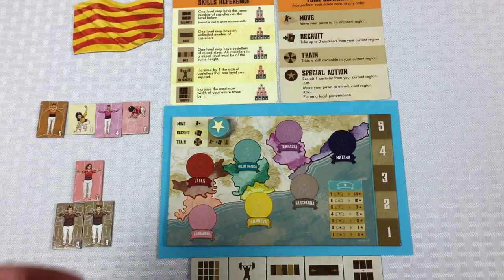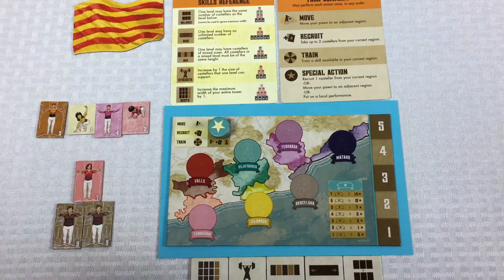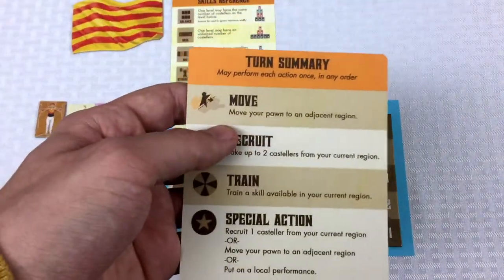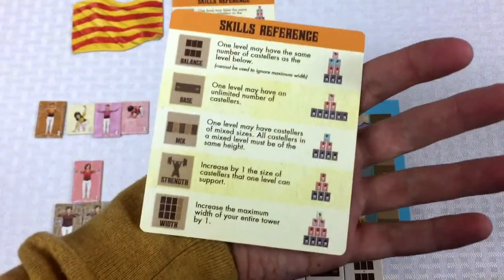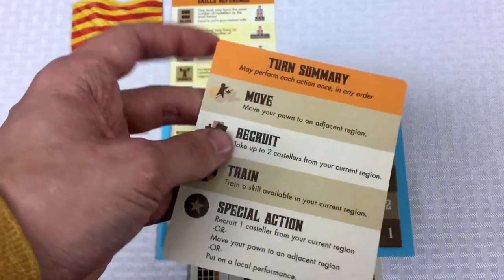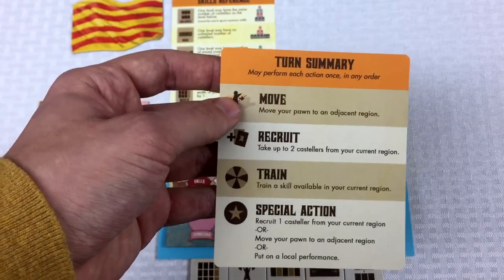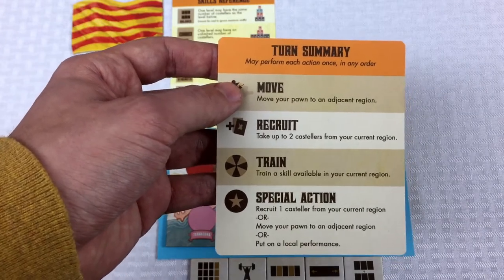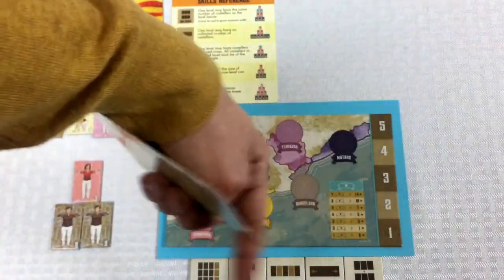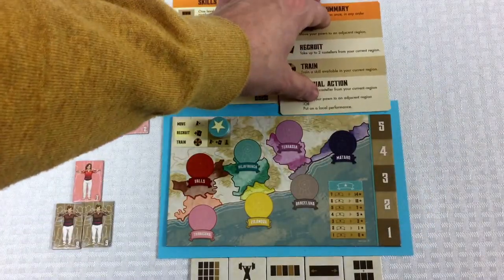So my short-term goal is to be able to compete in this city and make sure I can get Castellers with a number two in that tower by the end of round four. On your turn, you can do four different things in any order, once per turn: move your troop around the board, recruit more Castellers to join you, train your skills depending on your location, and take a special action.